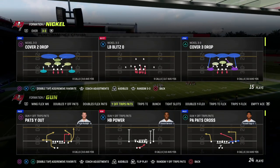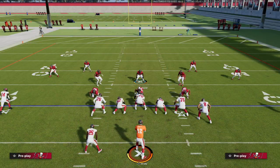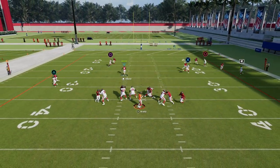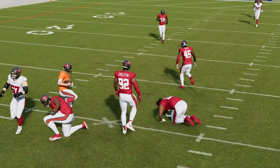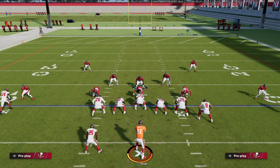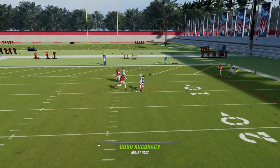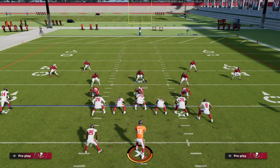Let's jump into the video. LB blitz zero out of nickel 3-3 — I'm going to come out in Pats wide out and set it up. All you do is pinch your linebackers, stand right here, and watch. The blitz still is decent — you get really good sheds, really good disengages — but it's not as consistent as it was previously. Before, this was literally the best blitz in the game; you would half the time get a B-gap pressure from your DL. Now it's a five-to-six-band pressure, so you still get sheds, but the major loopiness and glitchiness are stopped.